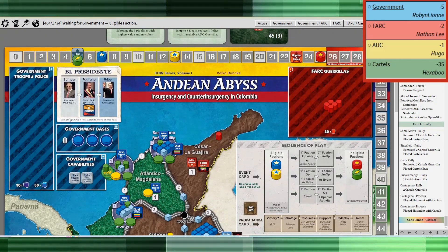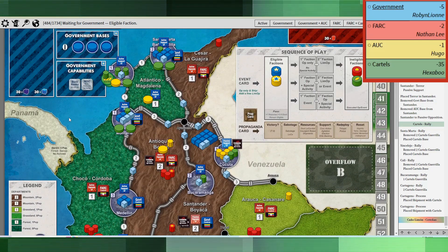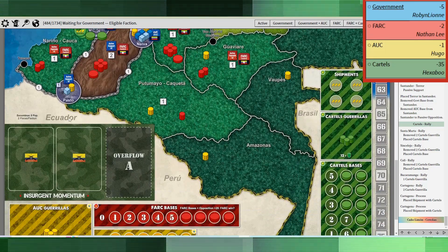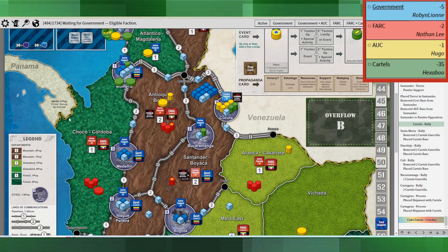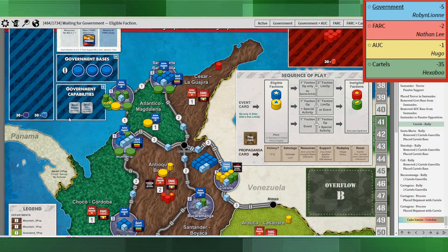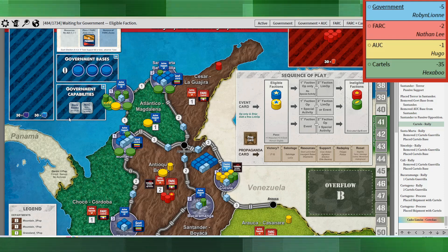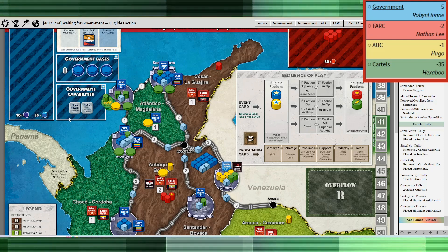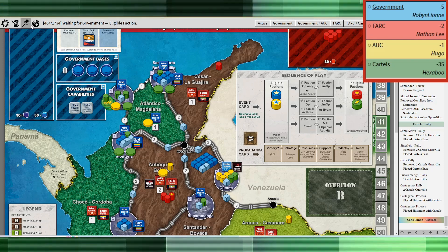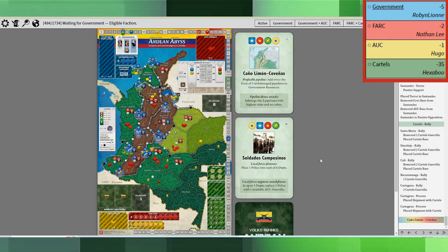You've got to give it to the cartels — they don't have a lot of resources, they're minus 35 on the win conditions, but man, they are building up some infrastructure. It's going to be really tough for the government to take those guys out consistently. Because once the cartels get to a certain point, they can just rally their guys back underground every time they're swept, and the government can't keep sweeping them all the time.